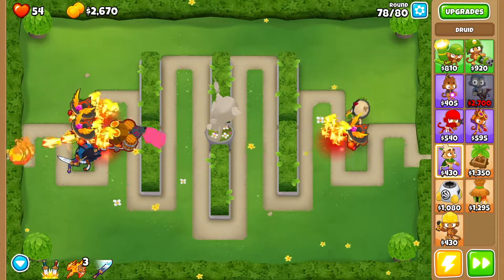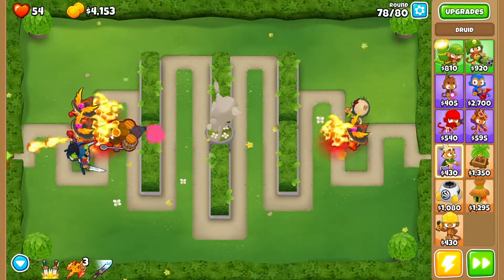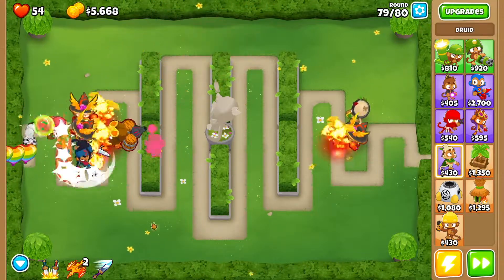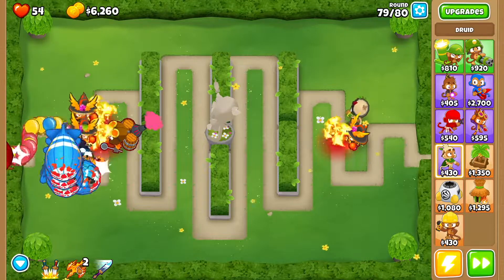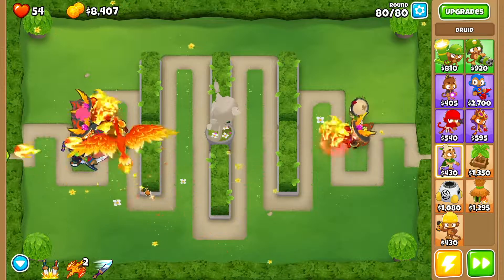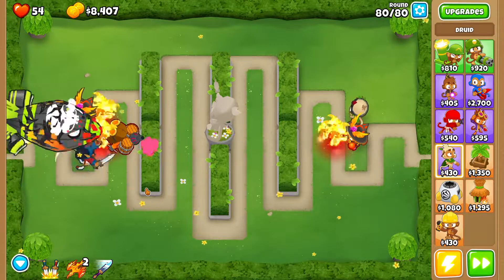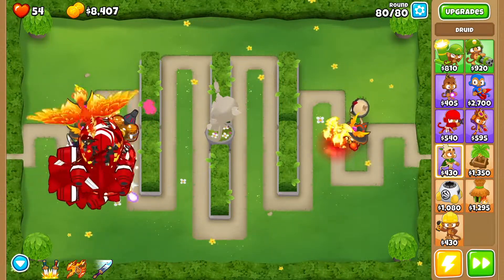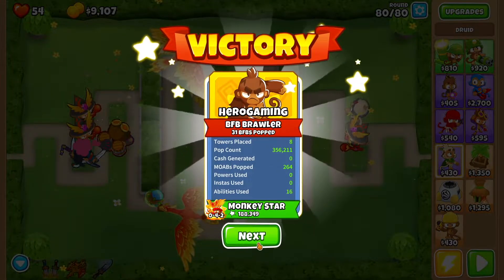Coming up to round 78 — use Summon Phoenix twice. Round 79, let it do its thing; if you get stragglers, use Summon Phoenix. On round 80, if you've gotten to this point, please consider subscribing — I upload at least twice every single day. As soon as it pops, use Summon Phoenix twice and you're good to go. That's how it's done — I hope you guys enjoyed the video, have a good one!